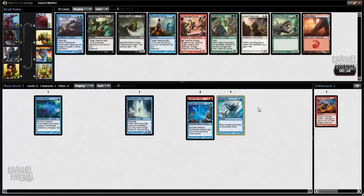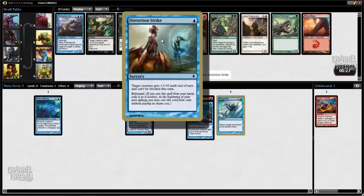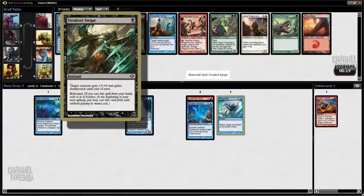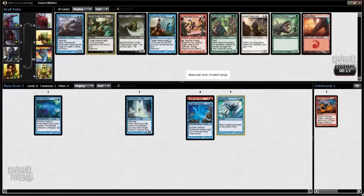Not a lot of cards I like here. We can take Distortion Strike, which would be great if we end up in the Kiln Fiend deck — the two cards go really well together. It basically makes Kiln Fiend attack for 5, and then you have Mnemonic Wall to rebuy it. I think these other cards are all not very good. Virulent Swipe is mediocre and also off-color. I think I'm just going to take this Distortion Strike.